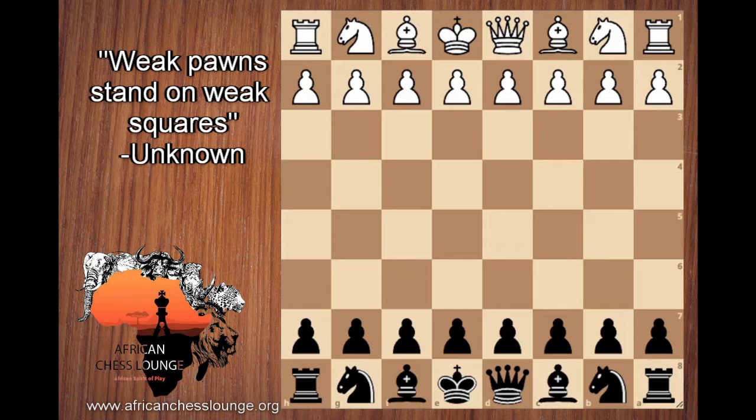An isolated pawn has no friends around it — it's a loner. It can't be defended by another pawn simply because there are no friendly pawns next to it. A backwards pawn is weak because it's behind the other pawns; it can't be defended because pawns defend diagonally forward. Doubled pawns aren't always weak, but if they're doubled and isolated, they're super weak because they can't be defended, and they get in each other's way and are kind of immobile.